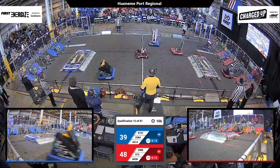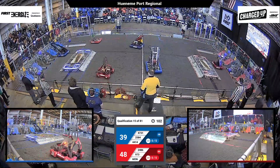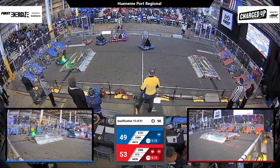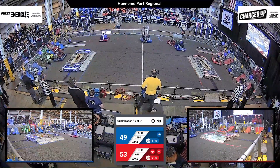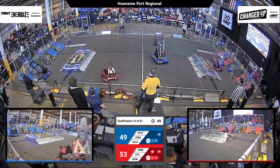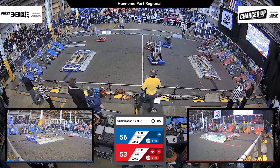60-36 getting a cone up high. We've got 47-31 now getting in Peninsula Robotics' way. But Peninsula Robotics breaks free and heads back towards their loading zone. Flame of the West, 25-84, they have got a cube — they're getting ready to score it. It fouls on one of the nodes; however, it drops down into the hybrid node on the ground. Graybots have got a cube up.